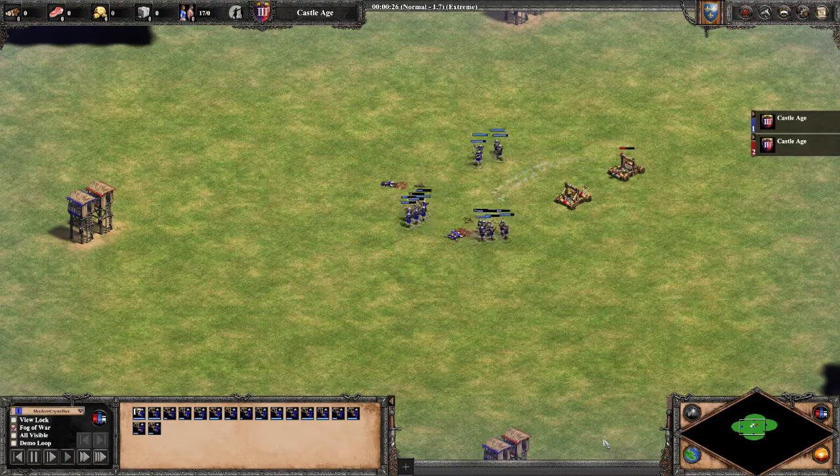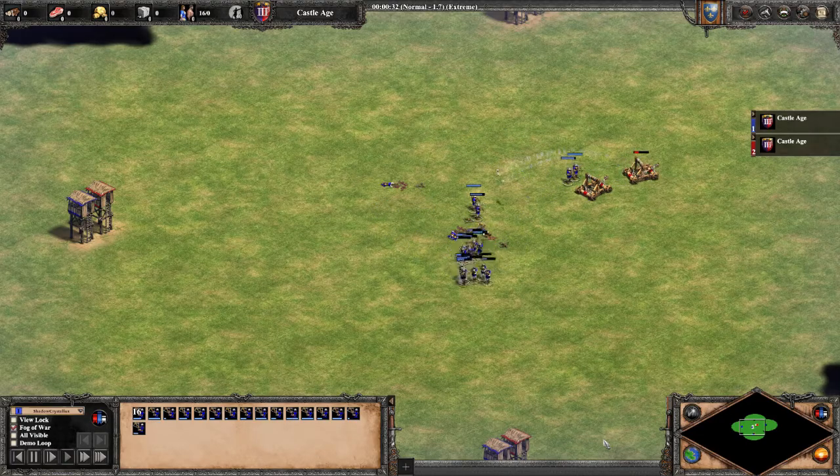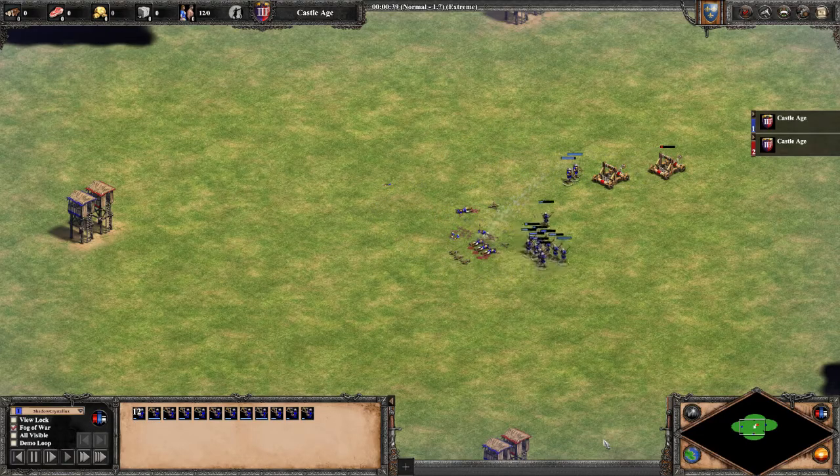The basic premise behind splitting against two mangonels is to wait to split until just after each mangonel is about to fire.